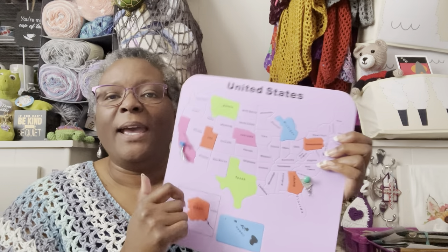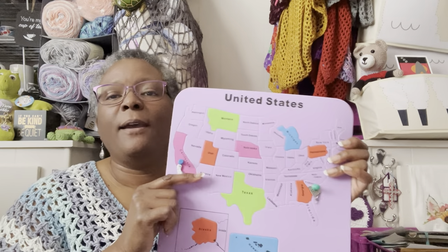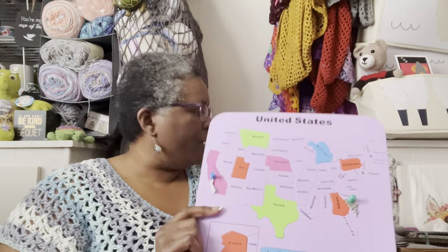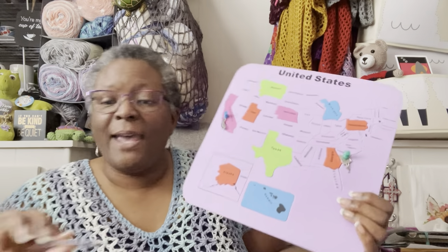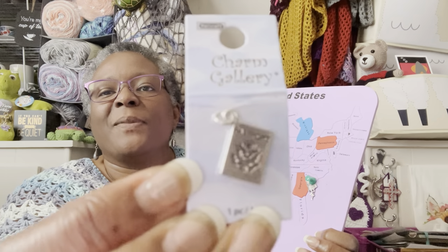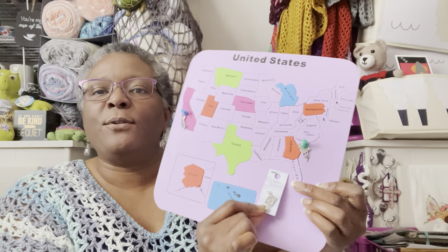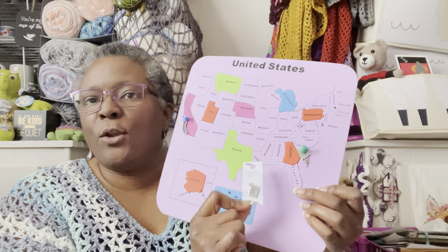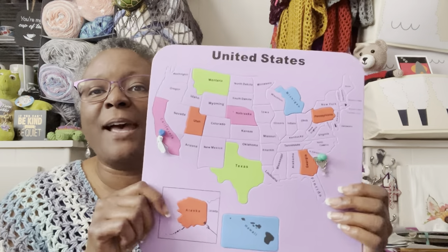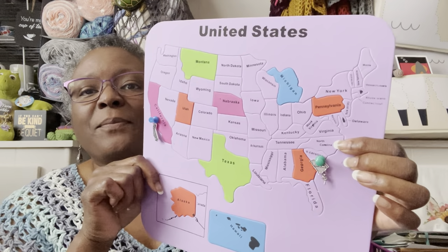I still have some more places to look to see if I have some of the state charms already. I found this one — it says 'passport' — so I'm just going to hang that somewhere on here as a symbol of travel and all that good stuff, because it's cute. I love this idea of hanging the push pin with the state charm.